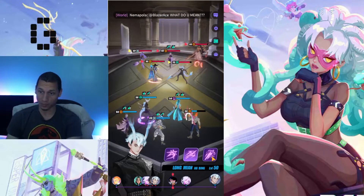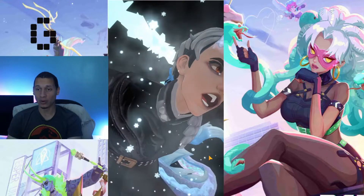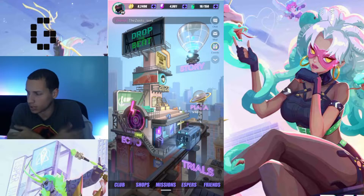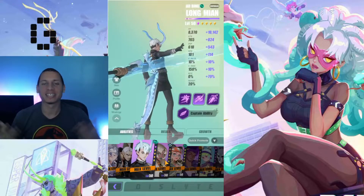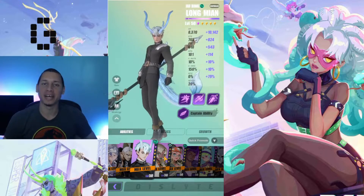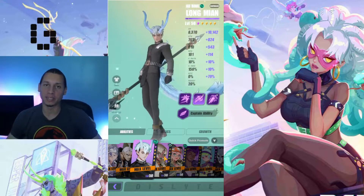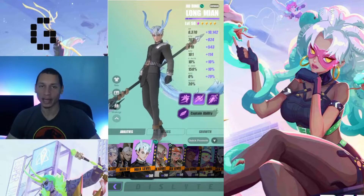It's getting cold — that's because Long Mian is in the house. The frozen terror himself, Long Mian, is a four-star esper and he is considered a controller. The reason why is because he has a lot of freezing abilities and speed down, and he can also manipulate AP.